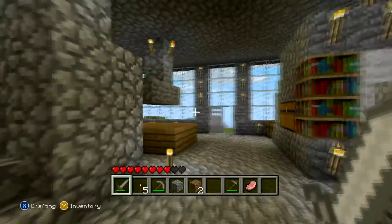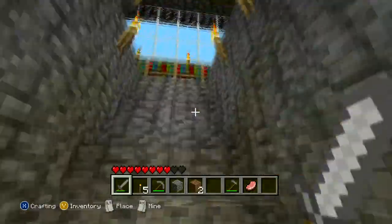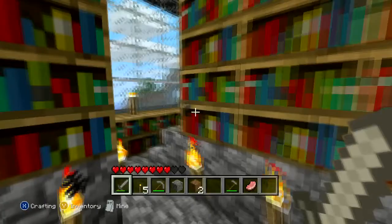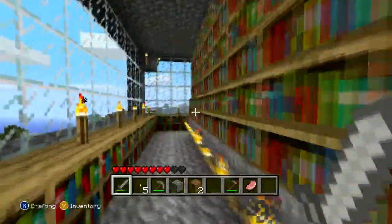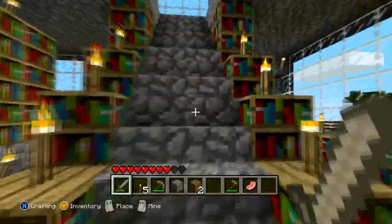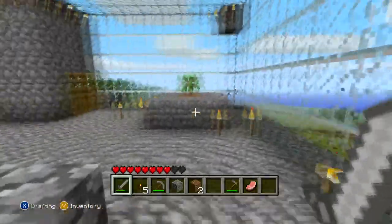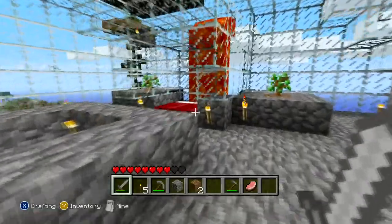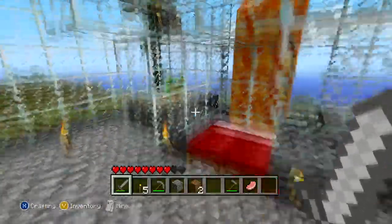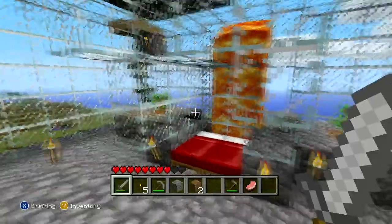Then we go up to the second floor, which is my library room. It's just a whole bunch of books and bookcases, nothing too crazy. I just liked how it looked so I built it like that. And then here is my main bed area. I ran out of sand, but I'm going to get more to make more glass. I'm going to enclose that in so I can just sleep in there and put a little door right here.